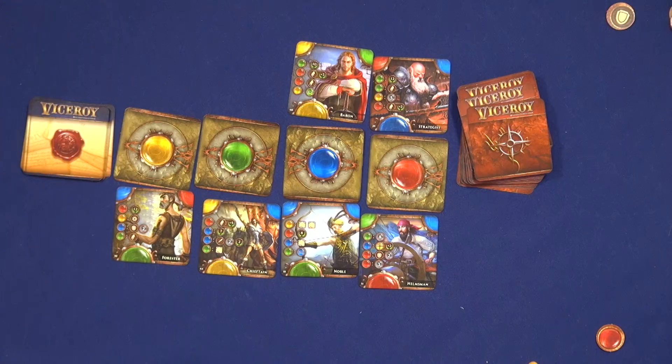The game ends when this deck goes to zero. Then everybody looks at their pyramid and starts calculating how many points they get. I think during the first play it takes about half an hour, which is quite fast. Well, Ivan, thank you for coming over from your booth and showing us. This title is in Russian, but it is Viceroy — or as Ivan says in Russian: Namestnik.